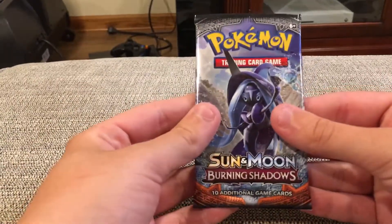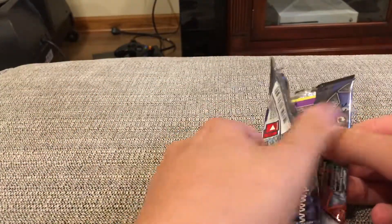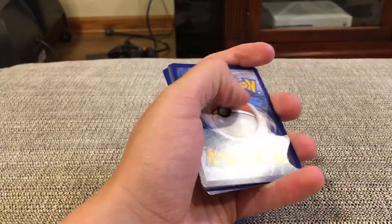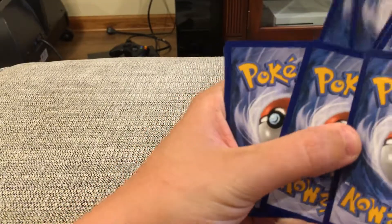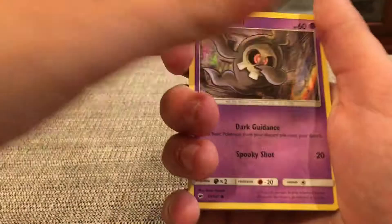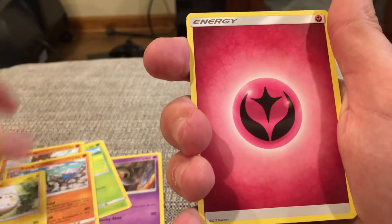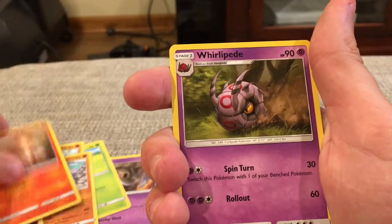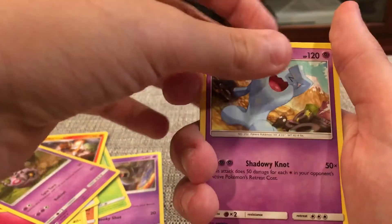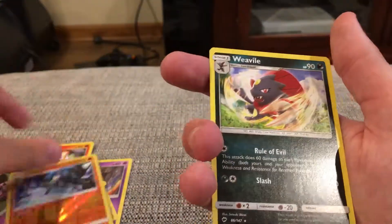Next up, the Tapu Fini pack. I have the Dab Army Dustox on there. Code. Duskull, Oddish, Mudbray, Sock, Togedemaru, Fairy Energy, Charmeleon, Whirlipede — Wobbuffet! Yes! I already mentioned Wobbuffet's my favorite Pokemon and I'm so happy he's in this set. The reverse holo is a Lucario — that's a rare, nice pull. And the actual rare is a Weavile non-holo.